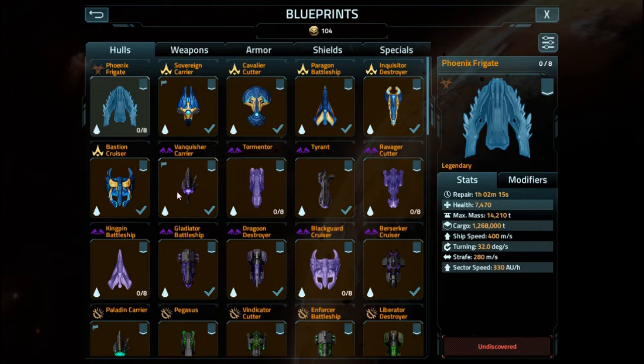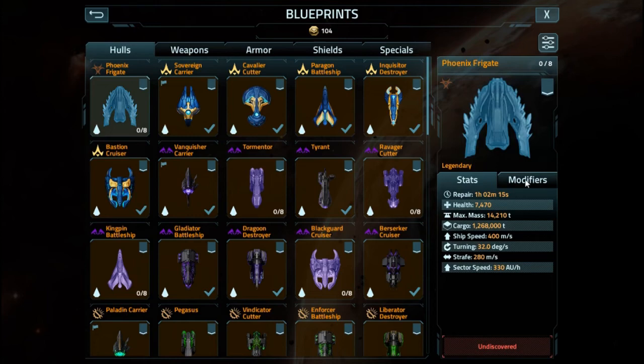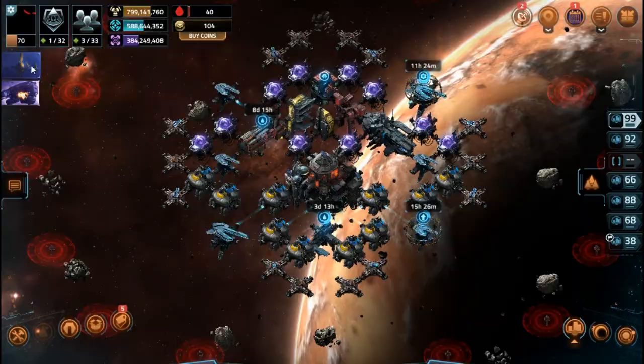Let's compare it to a Cutter — that is just insane. That Blood Hunt ability — whenever it's inside a carrier support field, it gets faster going forwards and gets increased damage versus carriers. It's literally built to hunt carriers. That's a bit weird. We'll have to wait and see what it does in-game.